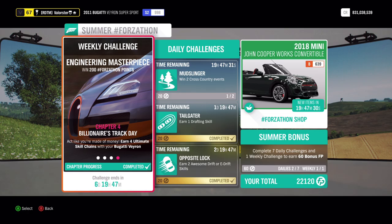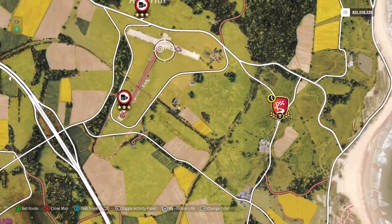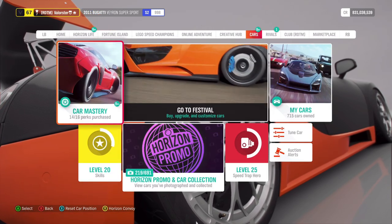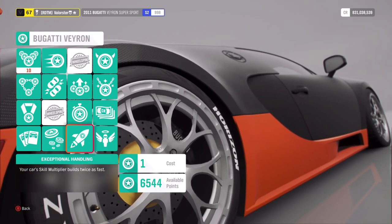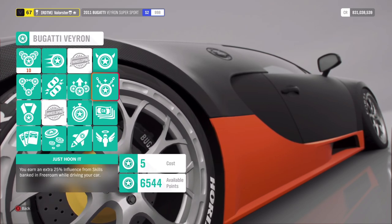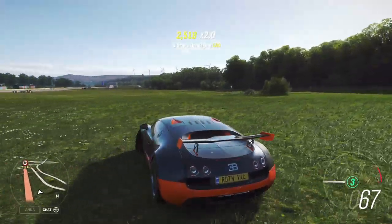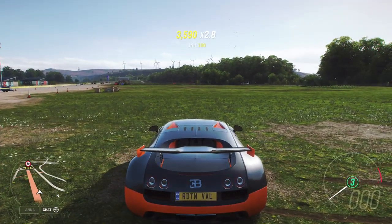For the 4 ultimate skill chains, you basically need 20,000 points and then bank it. It's very simple — go to the Greendale airstrip. If you have perk points, just put them on. The car goes stock to multiplier 5, but you can set it so that if you hit something you won't lose your skill points. Skill multiplier builds twice as fast and all that. Just drift a little bit, hit some stuff — when the score is on 20,000, stop the car and bank it. Then you will have the ultimate skill chain.